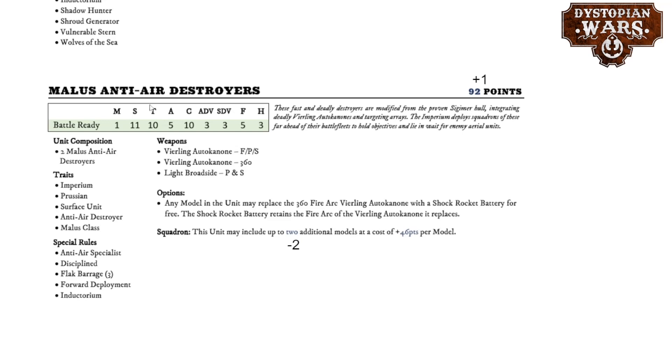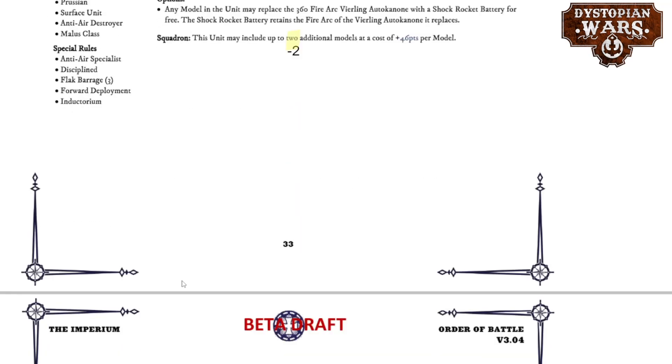The Malus Anti-Air Destroyers have been bumped up by one point per model — but the big nerf is they're now only allowed to have two additional models at a cost of 46 points. A unit of six Malus was simply a license to kill anything in the first turn if you're Player A, because those Rüdiger autocannons have such amazing support values they are just too good in large quantities. So actually, a well-deserved nerf for that one.